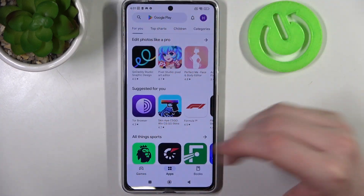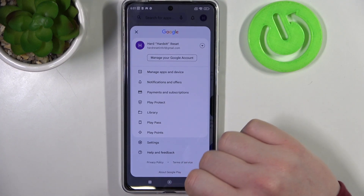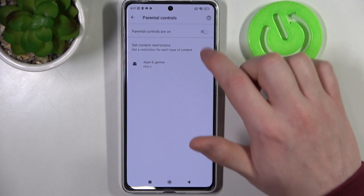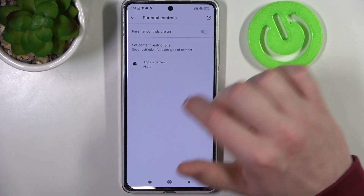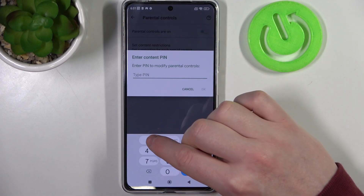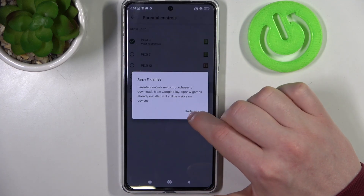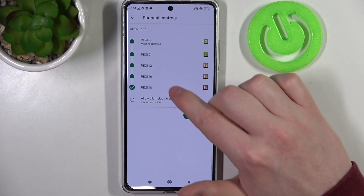And to fix this, go back, click on your profile picture, then head on to your settings, then Family, and enter Parental Controls. Now you can either disable them entirely or enter Apps and Games, type in your PIN code and increase the rating to at least 16 or even 18.